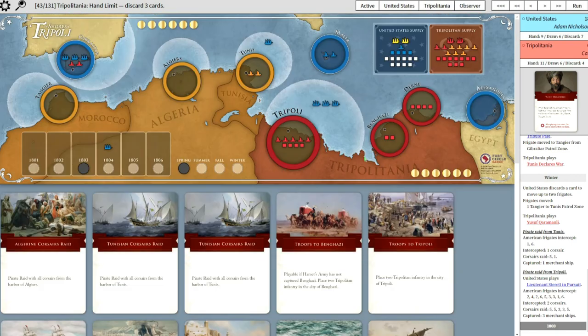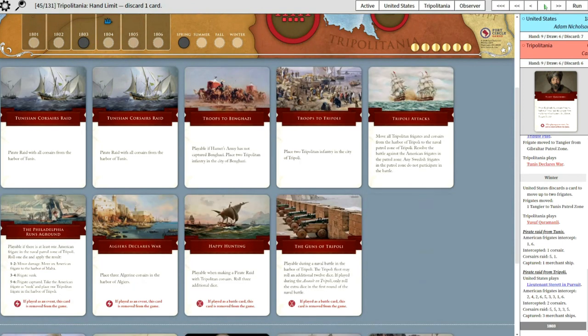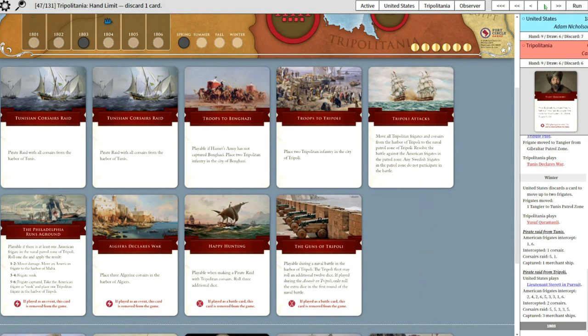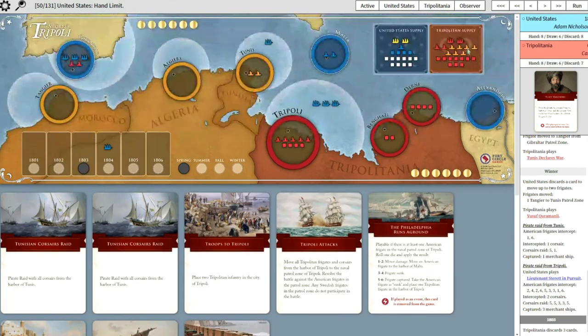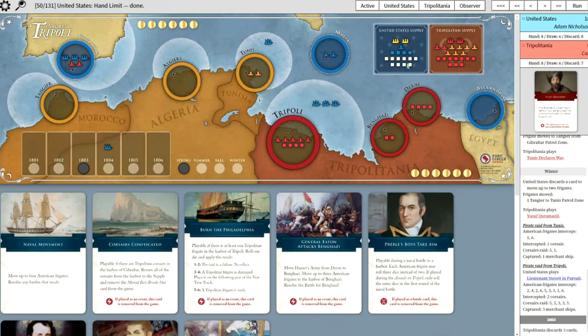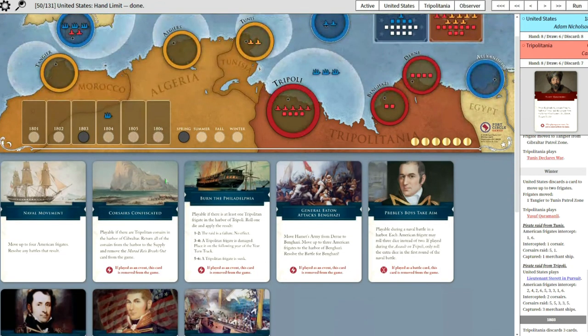So now there's a discard I have to do. I was looking at which one to drop. It's amazing how cards like Raid from Tunis feel so much less when there's two Corsairs there instead of three. It's a lot more daunting - not a massive difference, but yeah. And then it looks like the American played Corsairs Confiscated in Gibraltar. I should have acted on that one quicker - that was a misplay.